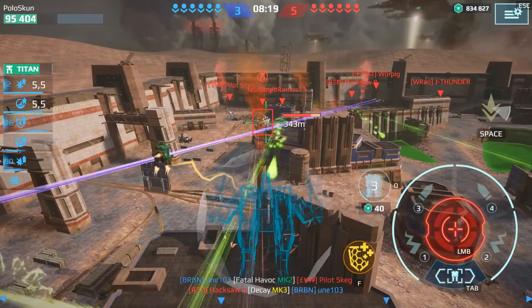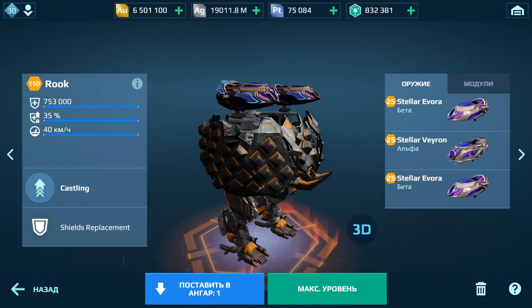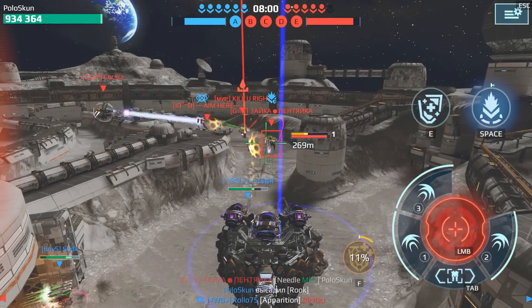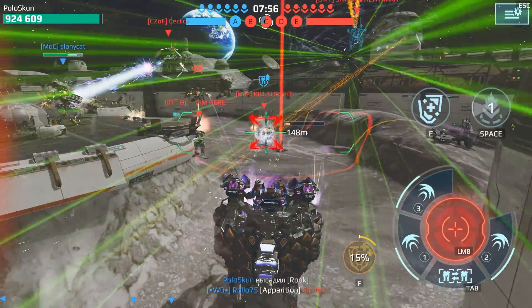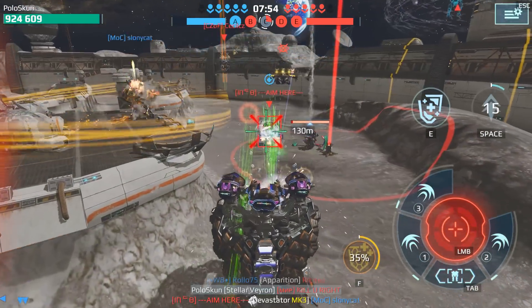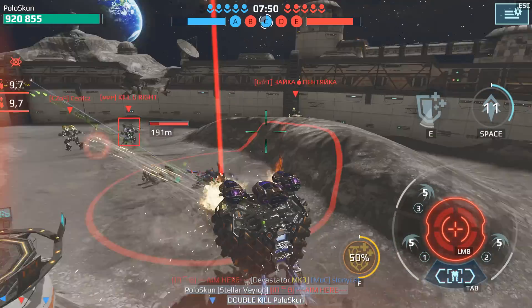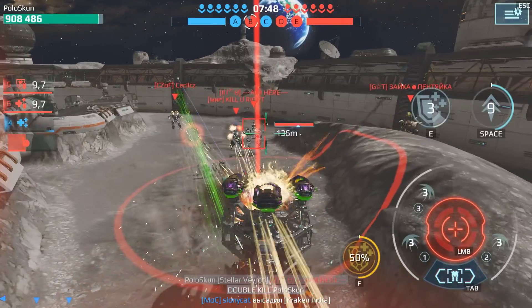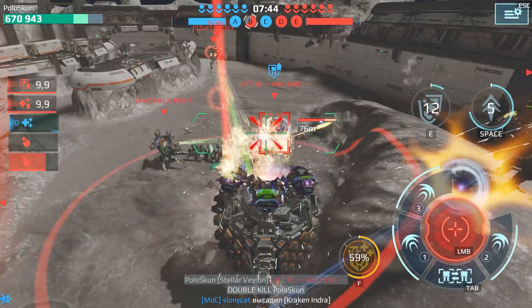Let's get started. The first titan in this top is Rook. It immediately became clear that this titan would become one of the strongest in the game. This is largely due to its durability, shields, as well as the ability which repairs all broken shields. The robot's durability is offset by its low speed, but it also has an ability that allows the titan to fly up and close the distance to the enemy very quickly.